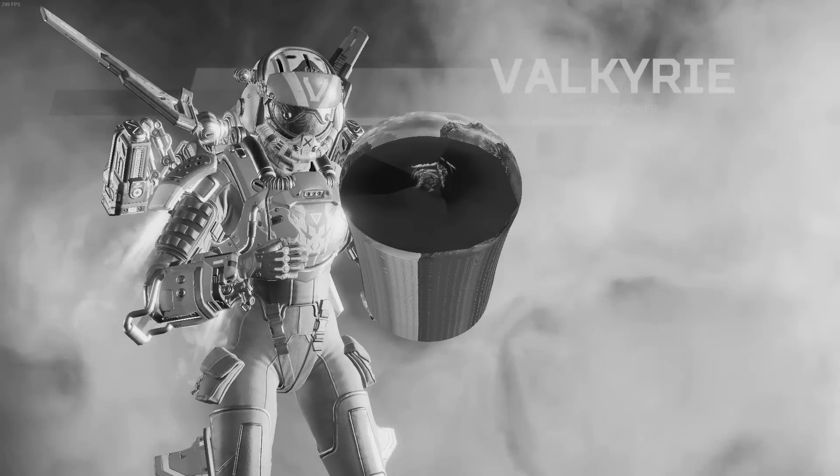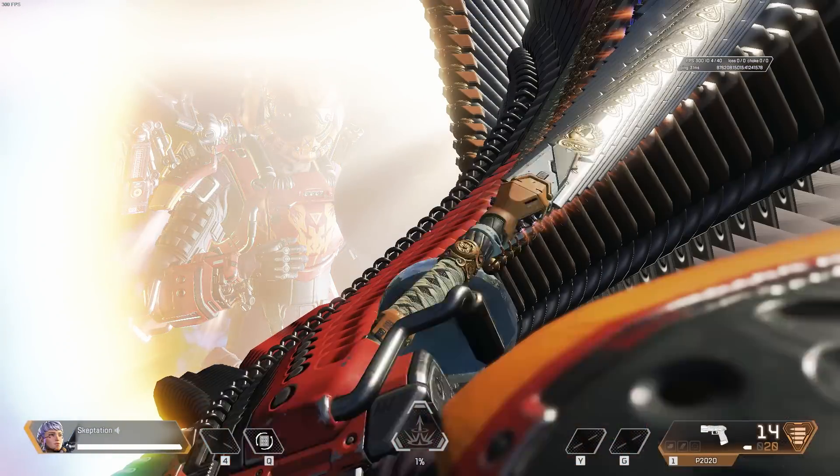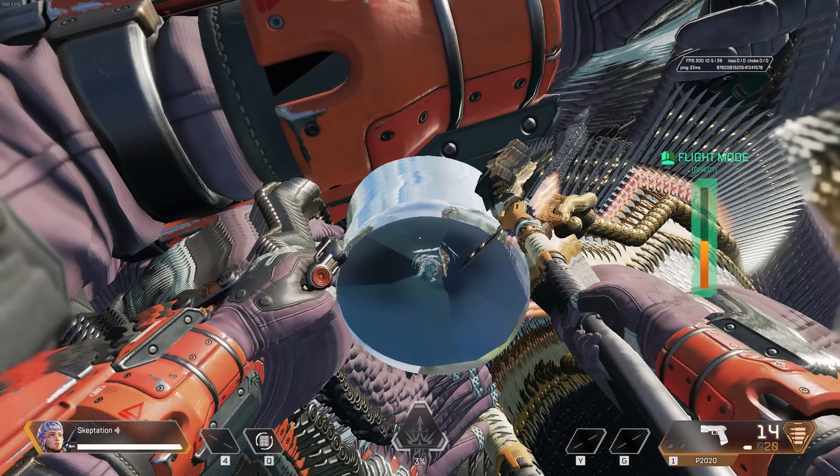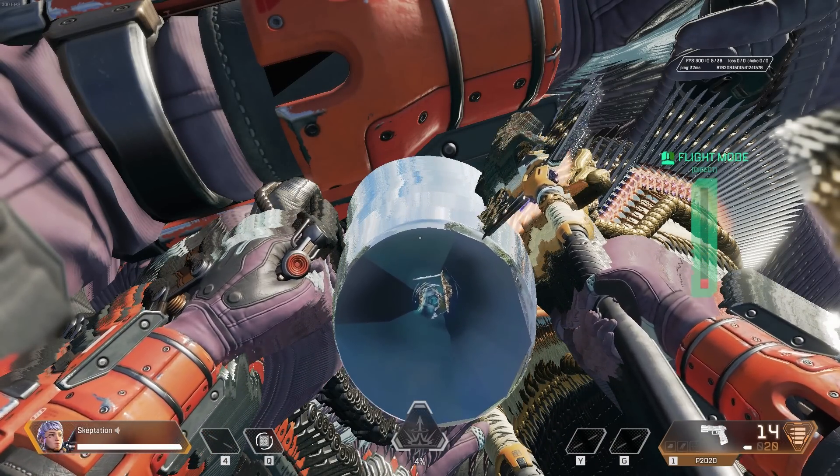Getting closer shows it's the skybox, and you can drop down onto it since it seems to be surrounded by an invisible barrier. Honestly, it's pretty cool being able to glitch out of bounds to see the skybox this easily.